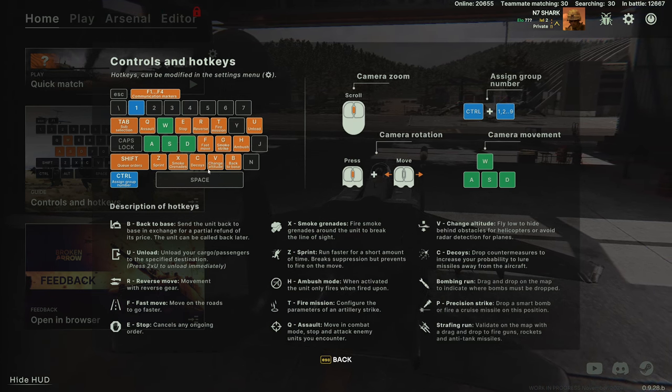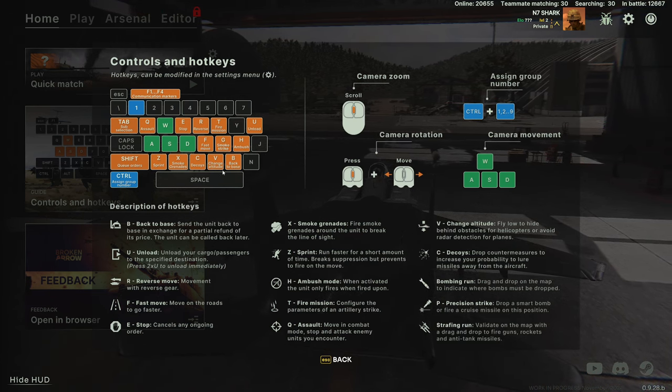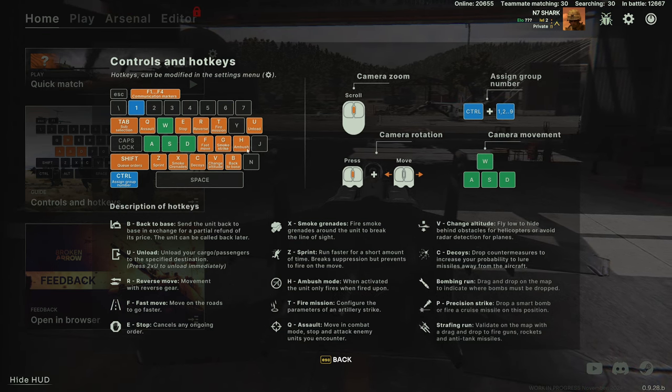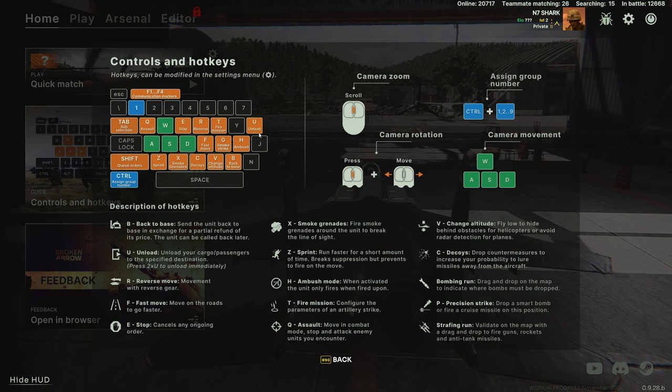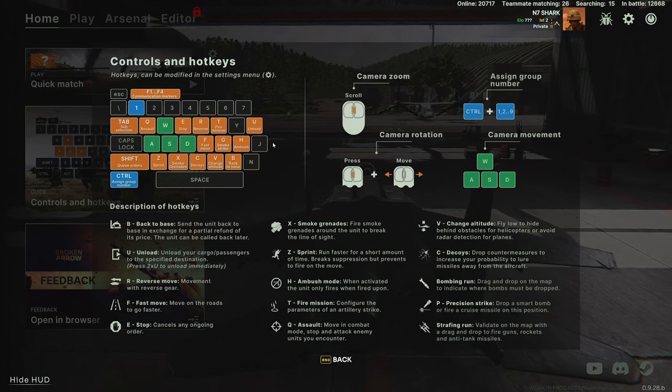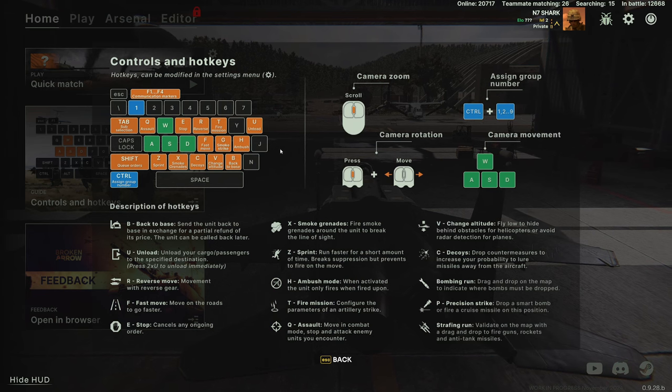Changing altitude for helicopters gets them to come in low where they're less likely to be seen by enemy radar and increases their survivability. U is really important for supply units — for unloading — and for airdrops of units as you bring them onto the battlefield for your infantry.